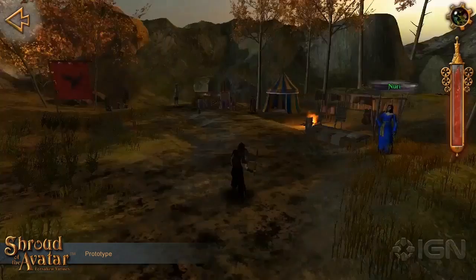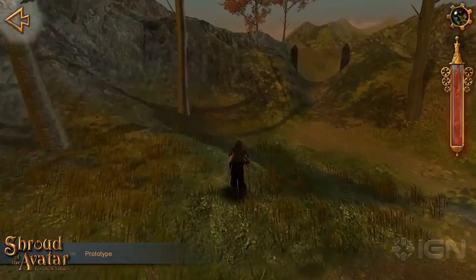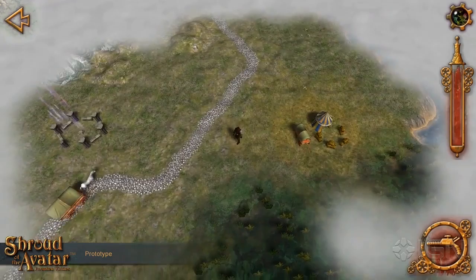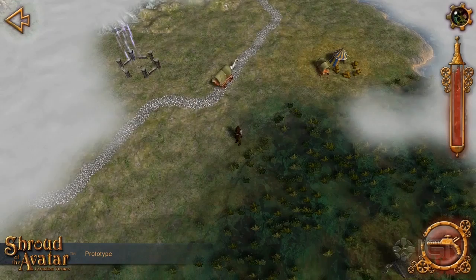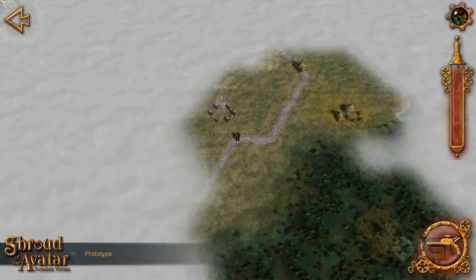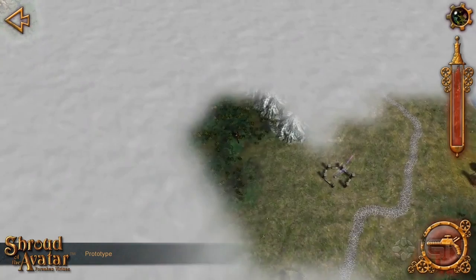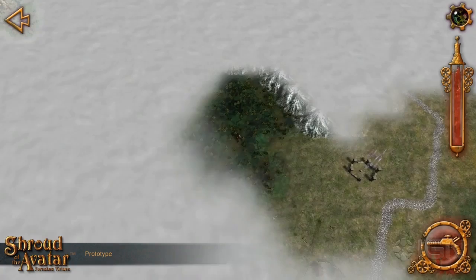Just like Richard Garriott's previous games, a large part of the world is intended to be interactive. Every NPC you see, you should be able to talk to, and every carriage or object you walk up to, they intend for there to be some form of interactivity. There are also wandering interactions, like that cart there — it could be something as simple as a wandering trader, or it could be a wandering set of bandits. You don't really know until you go explore it. Garriott believes exploration has been woefully missing in modern RPGs.